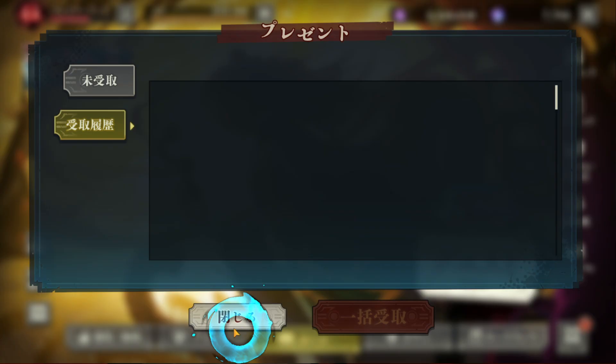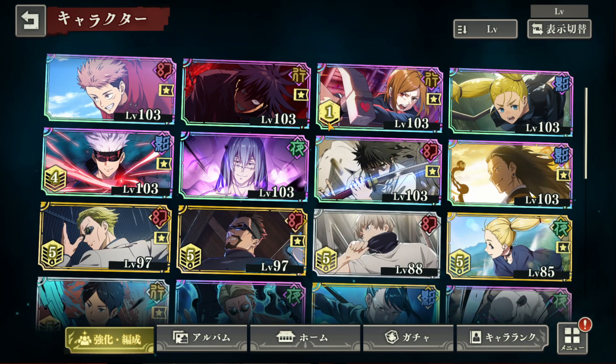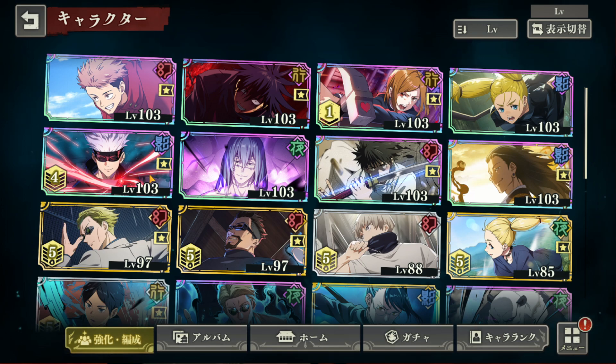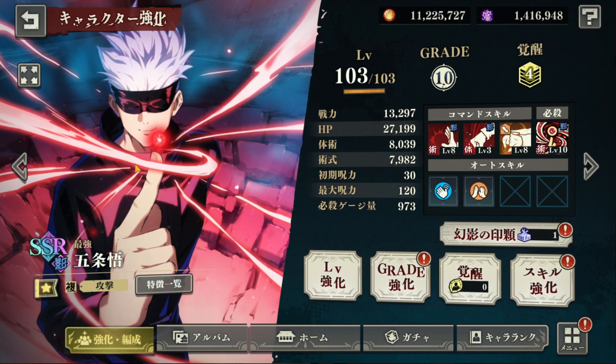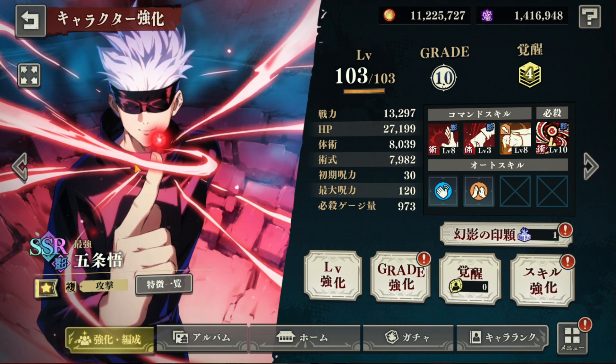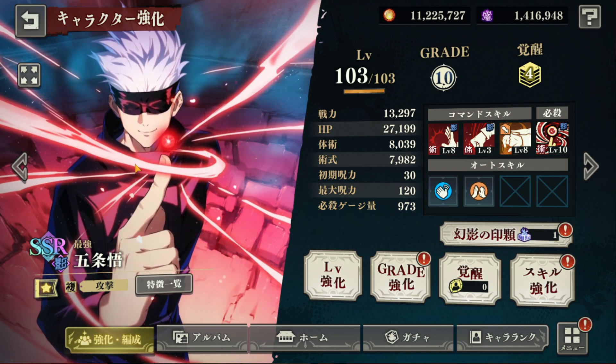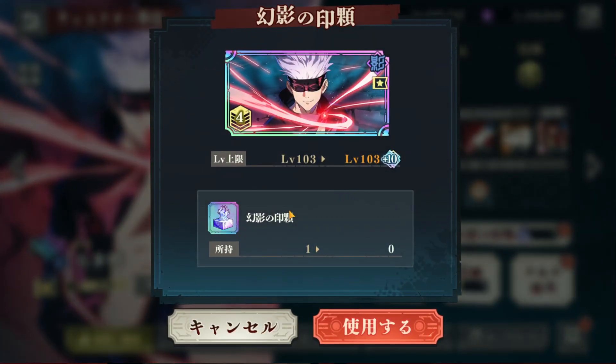So let me take you through what it does. I'm not gonna use it, but I'm gonna show you what it does. When you go to your character box, click who you want, but don't use it carelessly because everybody gets one for free. We don't know how we're going to be attaining these later on. Think of it like when you play Genshin and you're crowning a character — it's like another thing that gives you an extra 10 levels to your units.